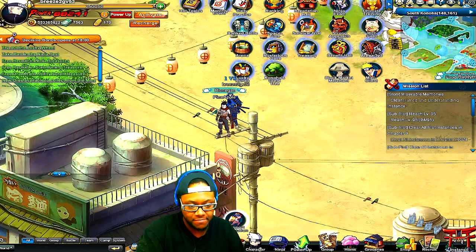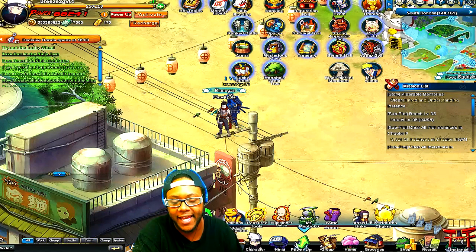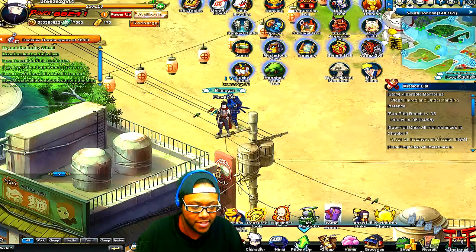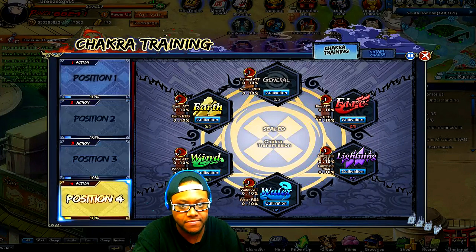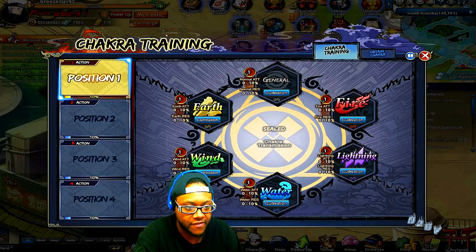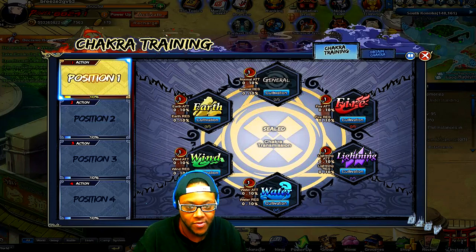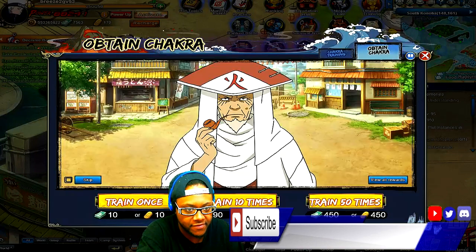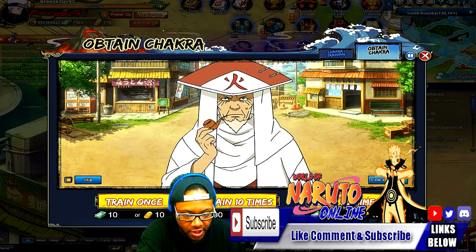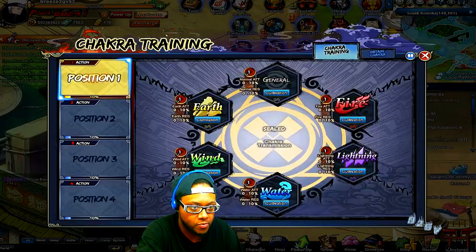I'm going to see if I can explain this new event down here — not really an event, it's more like a new power system or power-up. We had the chakra training here, as you can see it shows earth, fire, lightning, wind and all that, for each position. To level up these stats you need to buy them from the third Hokage. You can train once, train 10 times, or train 50 times, and the prices are shown here. You can do this system with coupons.